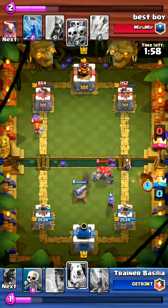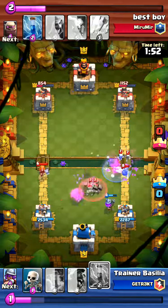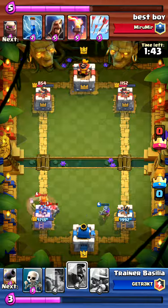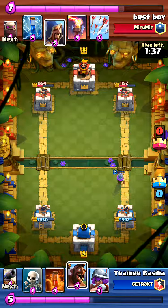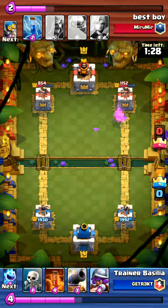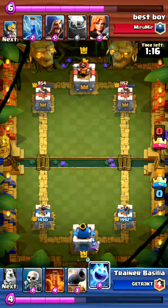I drop the ice spirit there more to cycle so I could get my ice golem out to protect my musketeer. That push is going to do some damage because I couldn't address both sides, but it's not a big deal. I'm in a pretty good lead right now. He's a level eight so I'll give him that - he's done quite a bit of damage on my left tower, but I've done about half damage to his right tower. Now I'm going to start musketeer in the back for a slow musketeer push.